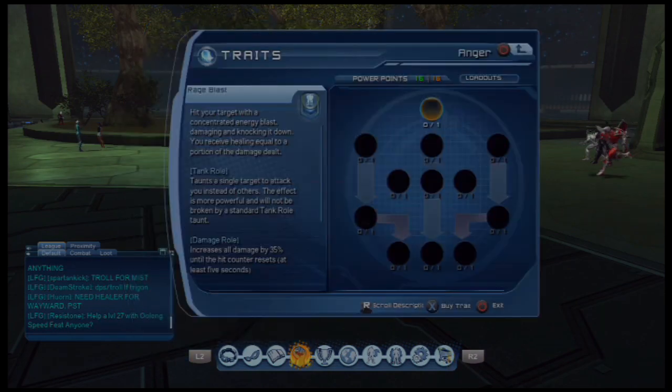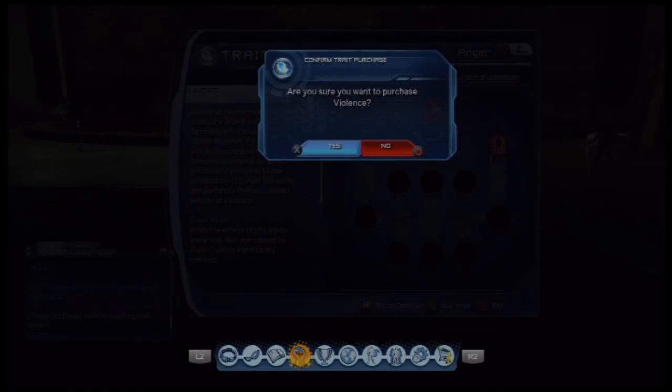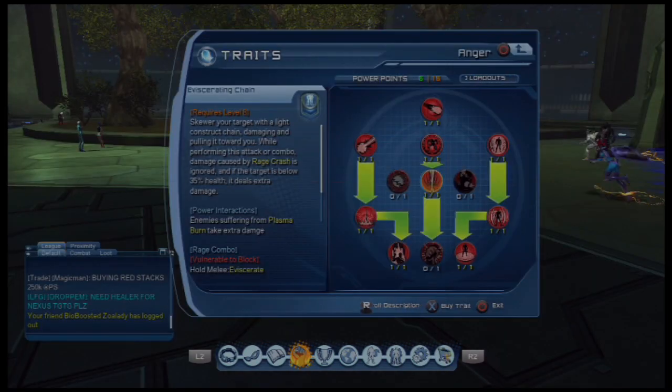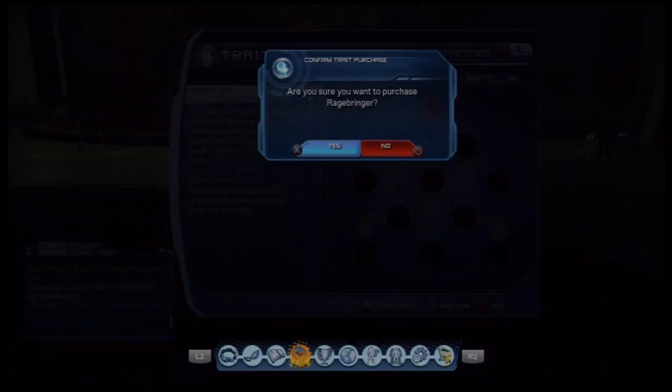Going in, I'm speccing my power trees. In the first tree, Anger, I grab the first power, go down both sides of the tree to grab Gallang Eruption and the immunity move for your teammates, and then I go straight down the middle to grab Outrage.